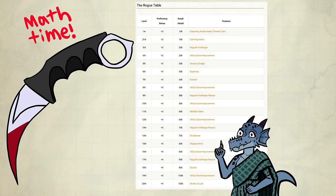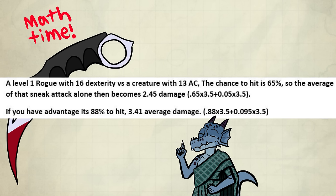Sneak Attack does 1d6 extra damage. Let's find the average of that. A level 1 rogue with 16 Dexterity versus a creature with 13 AC: the chance to hit is 65%, so the average of that Sneak Attack alone becomes 2.45 damage. If you have advantage, it's 88% to hit — 3.41 average damage. I didn't include weapon damage because I don't know what kind of weapon you'll use. This is just a basic guide.